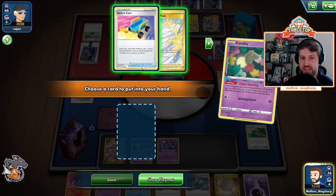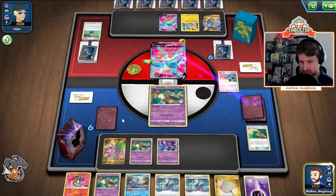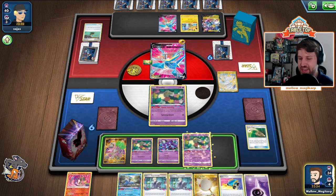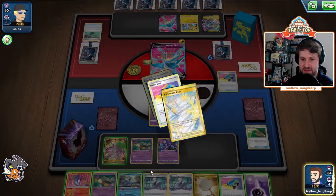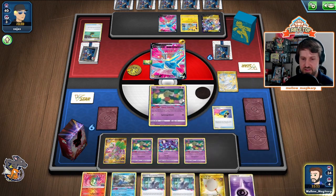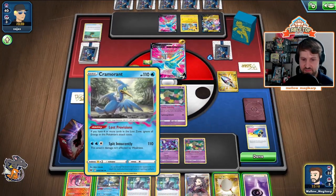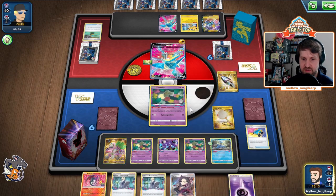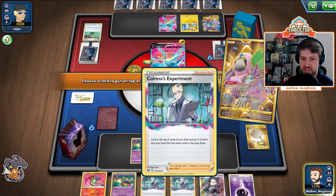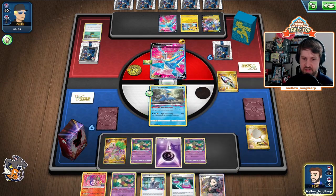I can go ahead and Switch Cart and get one more Flower Selecting in. We're not going to play the Path down because under Item Lock we can't remove the Path, and that would be bad. Go here, here — one more Flower Selecting. Give me that. Go here, here, here, here. Get this energy down early. We don't need that. That's five, six, seven — no extra Crams this turn kind of sucks. That would have been optimal had we hit one more Cramorant.